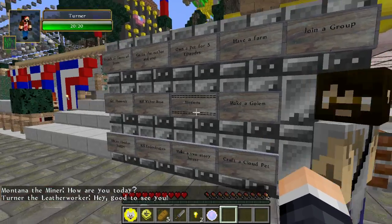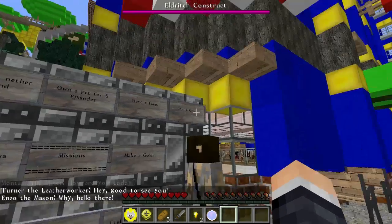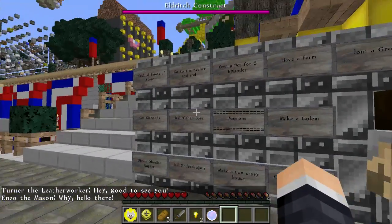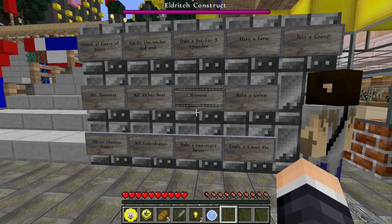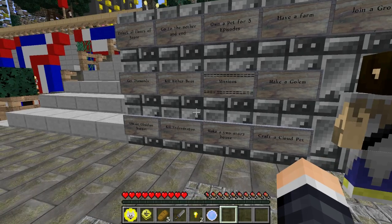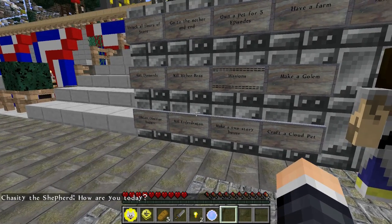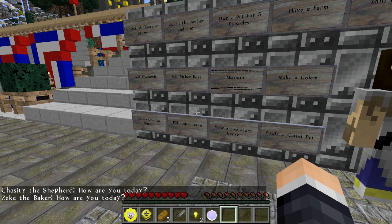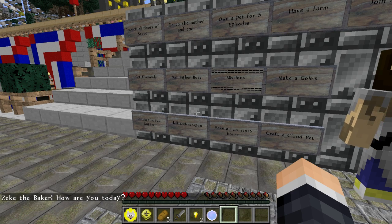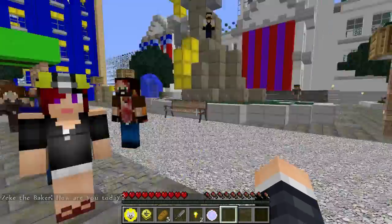Objectives include unlock all the floors of that store - which is gonna take forever because that costs a fortune - go to the nether and the end, own a pet for five episodes, have a farm, join a group, get diamonds, kill the wither boss, make a golem, obtain an obsidian nugget which is equivalent to 1,000 gold nuggets and I'm only allowed to craft gold nuggets, make a two-story house, and craft a cloud pet.